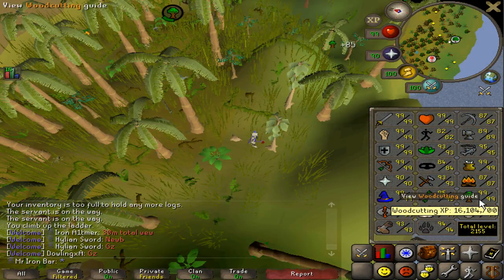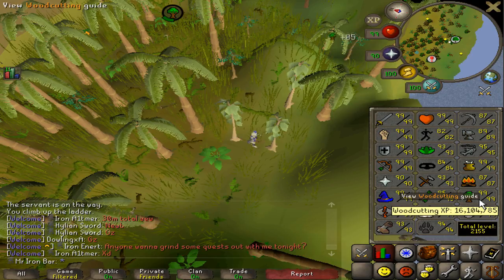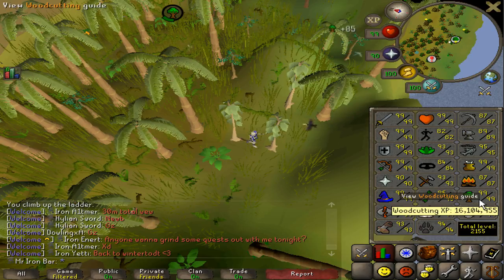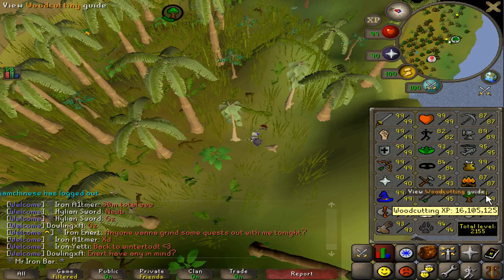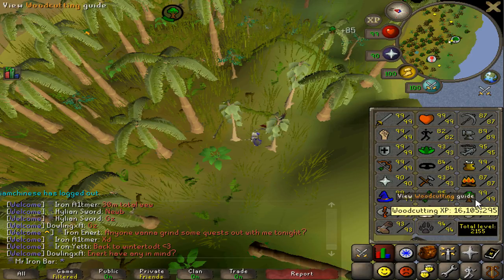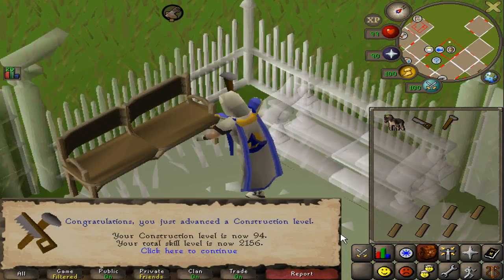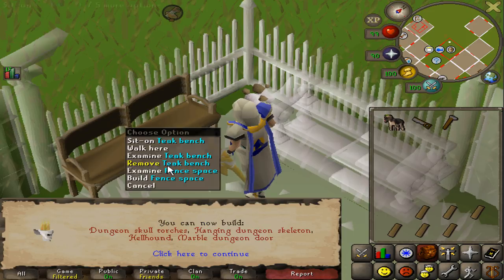There's a pretty easy way to keep track of how much more teaks I need to collect for 99 construction. Once I finish, I should be at almost 20 mil woodcutting experience. Right now I'm at 16.1 mil, so I'm a little bit under 4 mil XP left to 99 construction. I'll update every other mil XP in woodcutting. Just hit 94 construction — holy shit! I burned through about 7,000 teak planks just for this level.